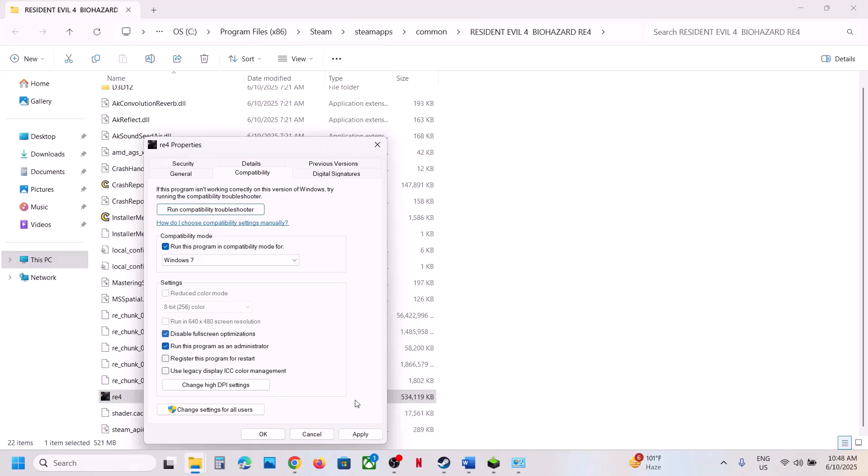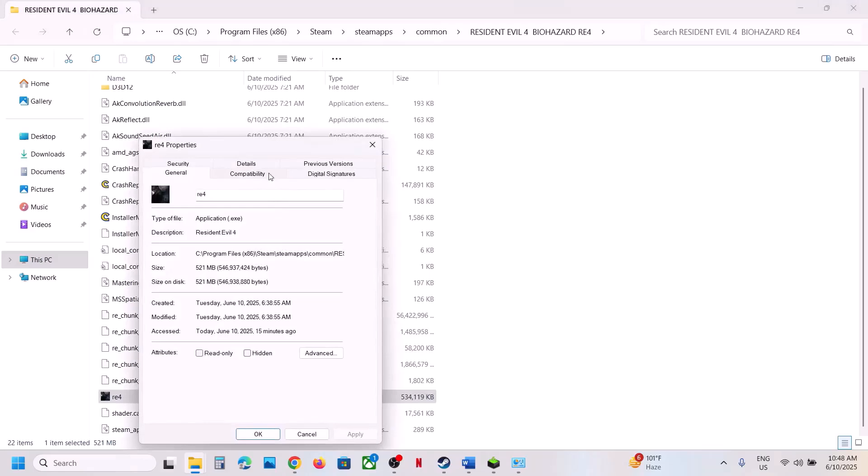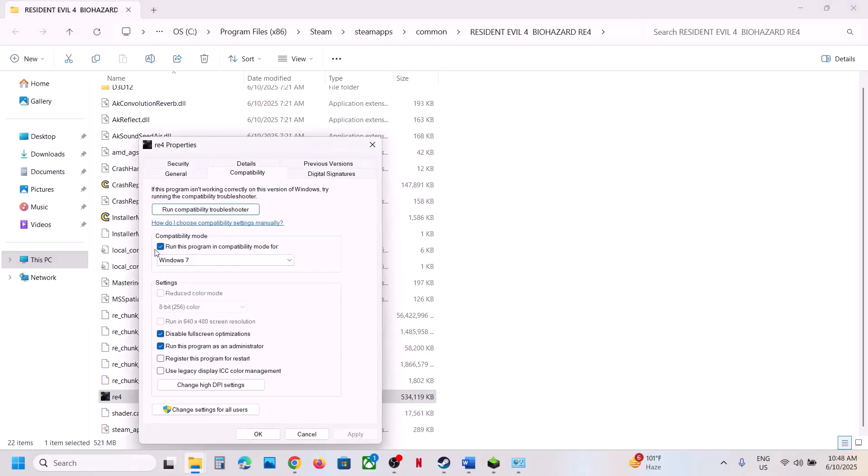If still not working, try selecting Windows 7 compatibility mode, hit Apply, click OK, and check. Also try putting a check on Disable Full Screen Optimizations, then hit Apply and click OK and check. If none of these work, uncheck all these boxes, hit Apply, click OK, and follow the next step.